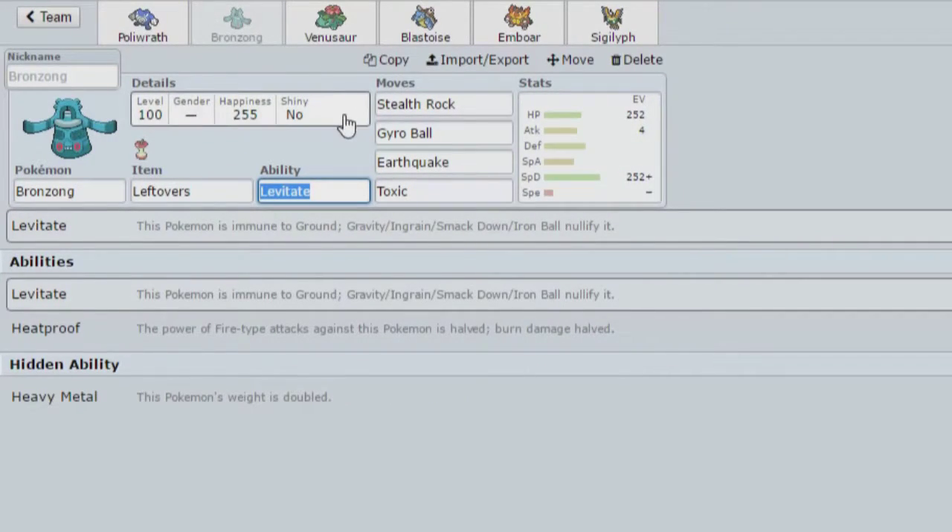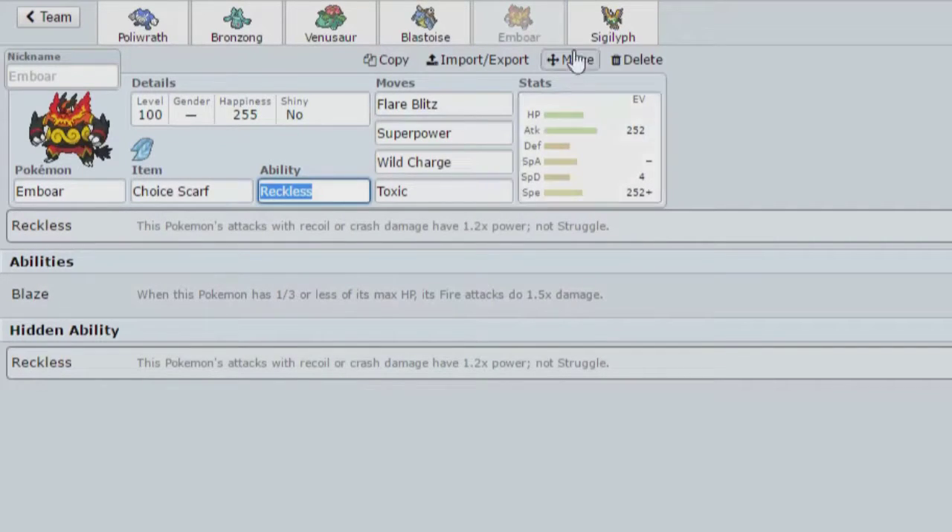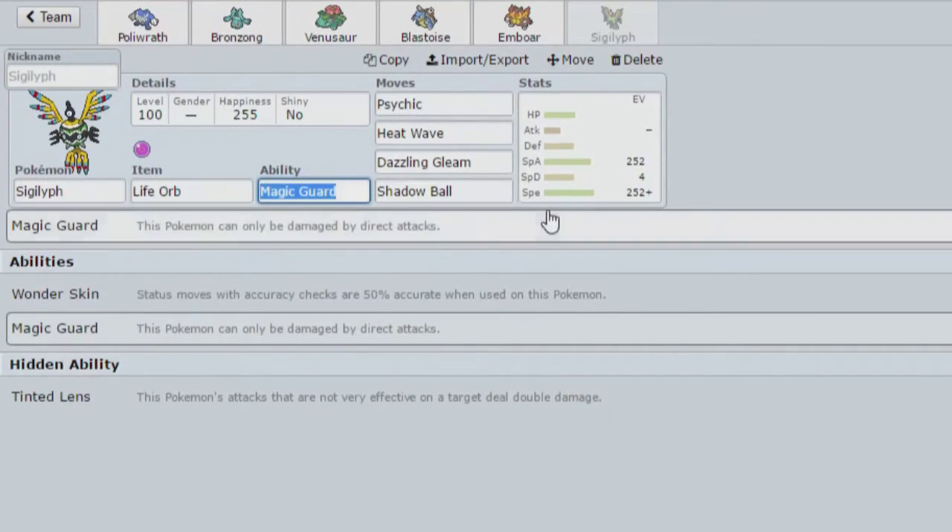Bronzong is here to check things like Venusaur, Virizion, and Fletchinder that trouble Poliwrath. Blastoise is actually more useful for Fletchinder to be honest. Blastoise also gets off a pretty reliable Rapid Spin — reliable hazard removal is never bad, even though my team's not super weak to hazards.